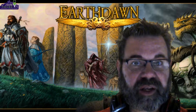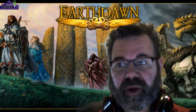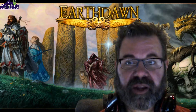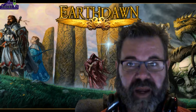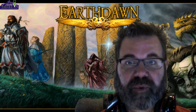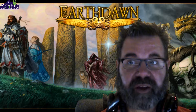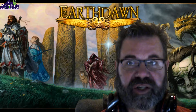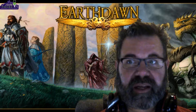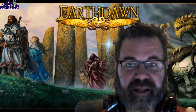Earthdawn is a world that at one point was high fantasy, high magic - magic was thrown around a lot. Every character in the game has some form of magic use, and the problem was they were casting magic so willy-nilly that it brought down creatures called horrors from the astral plane. These creatures came down and started wrecking havoc all over the world - destroying everything. The entire population decided to go underground.